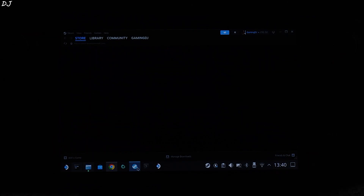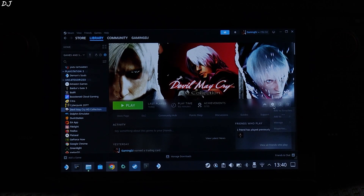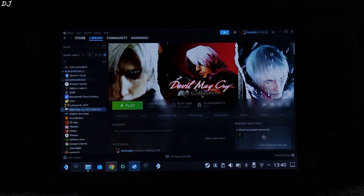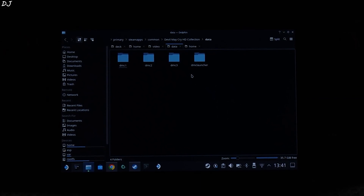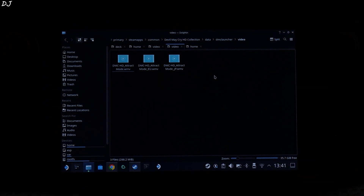Open Steam — this is Steam running in desktop mode. Go to library, select Devil May Cry HD Collection, click on the settings cog, then Manage, then Browse Local Files — basically opening its install directory. Open the data folder. We will be converting all of the videos present in DMC Launcher, DMC 1, 2, and 3 folders. Start with DMC Launcher first. Open it, then open the video folder. This directory has 3 videos in .wmv format.